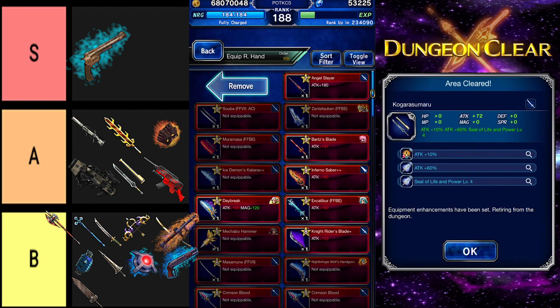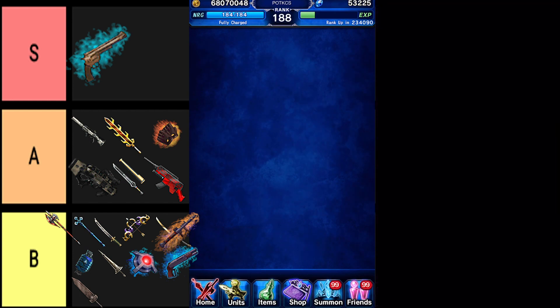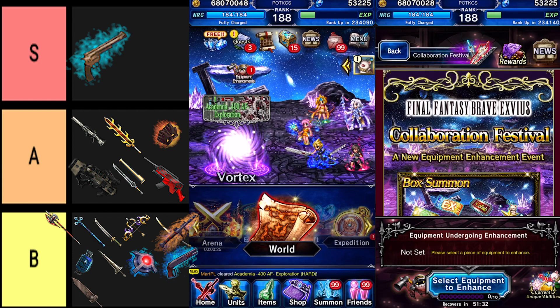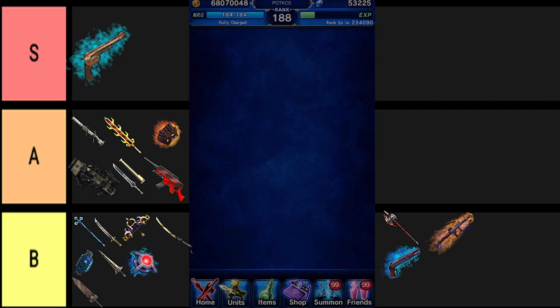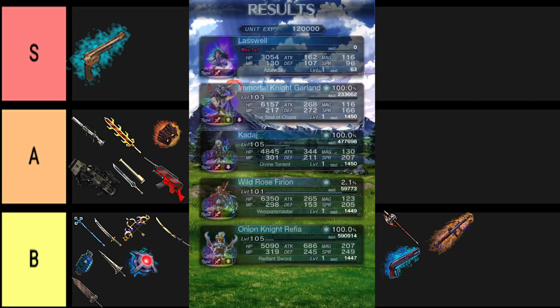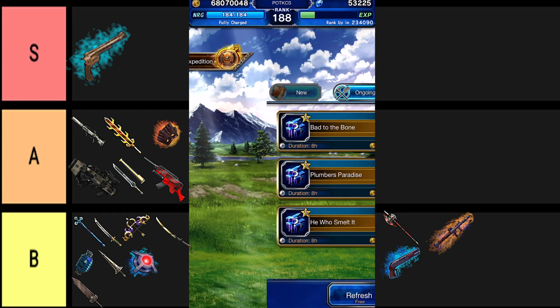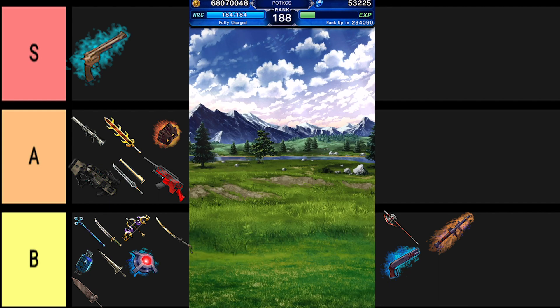That was a lot to cover, so here's the summary: upgrade the Little General first. Then judge and do whatever you want with the rest according to your equipment box, and upgrade the rest of your equipment as much as you can. If you want to be that one cool kid who rents expensive cars just because they want to look rich, enhance the Angel Slayer. If there's a featured equipment that's not on this list, it's bad.